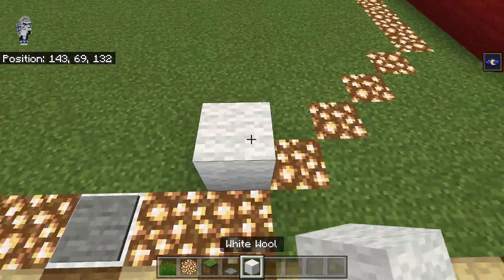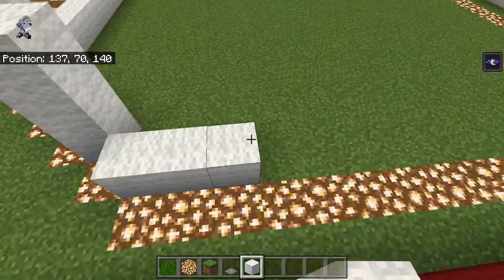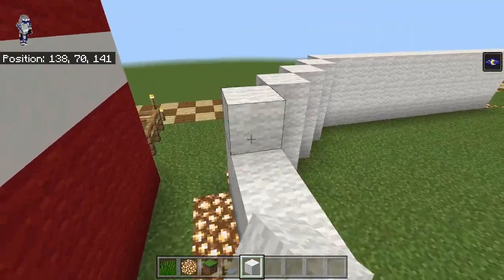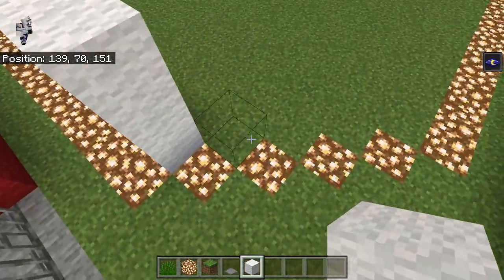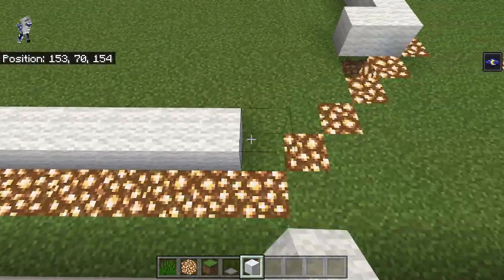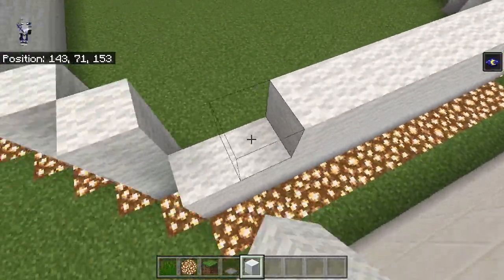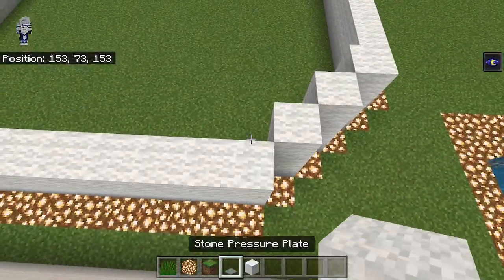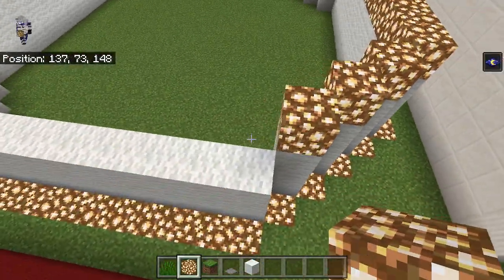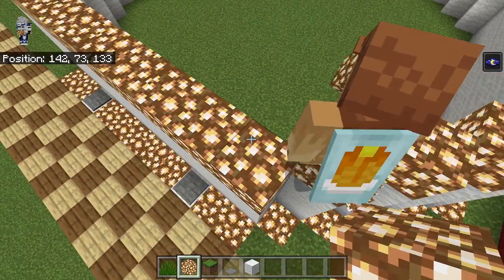We're gonna bring the white wool up 3 high on the inside edge of the glowstone, all the way around. And then on top of this, we're gonna put a ring of glowstone on top as well. I think this build is probably gonna split up into 2 parts — don't wanna make it too overwhelming in just 1 video. So we can bring our glowstone around this, and I think on some sides in the middle there's like a glowstone section.